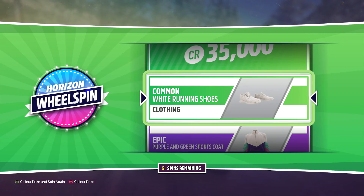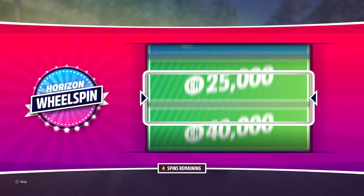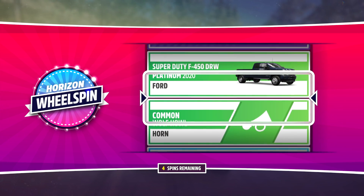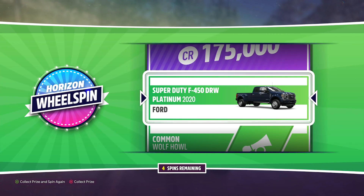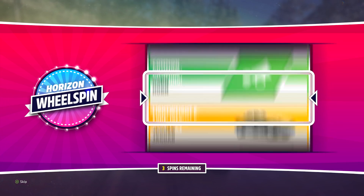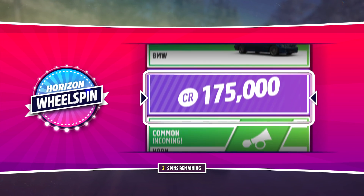Common white running shoes — fantastic. That was definitely worth the wait. Alright, come on game, you got to give me something good. I'm trying to hook people into the video. A Dually, an F450 — whoa, that could be fun. Okay, so we got one good thing so far out of the three wheel spins.